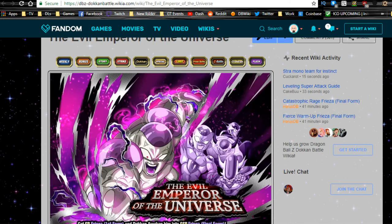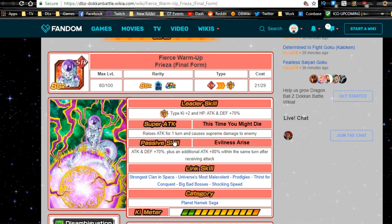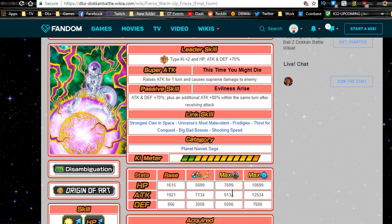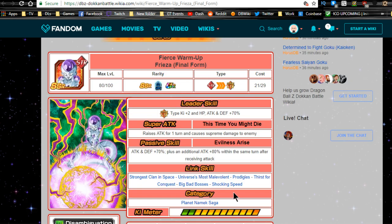That's how you're going to do it — go ahead and increase the Super Attack to level 10. This guy is definitely worth the grind. If you pulled the Strength Frieza, it's definitely worth it. His total boost when he gets attacked, if he's in the first slot, is 206% for one turn. At Super Attack 10, I gave him a full dupe on the bottom right, top left dupe path.